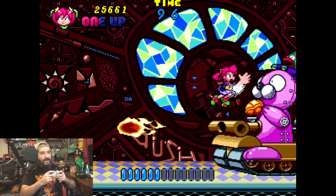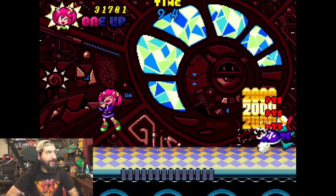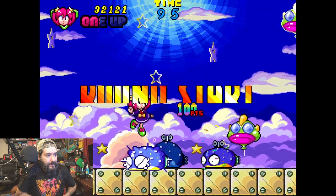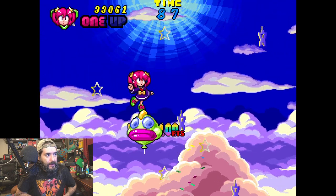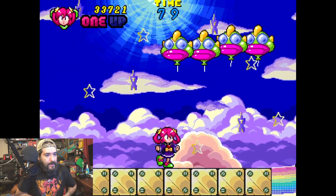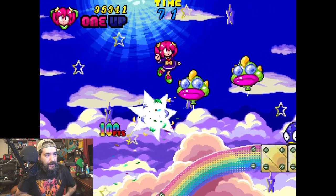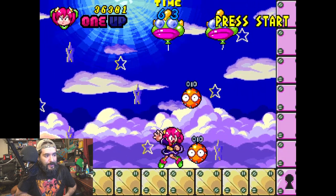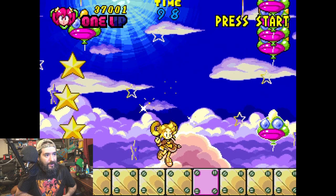Oh my gosh, look at this boss! Obviously can't touch them. There we go — round is clear! You can walk on the rainbow — doing some Super Mario style, hopping on enemies. I have no idea what the star does... oh my gosh, it turned me into a Super Saiyan!